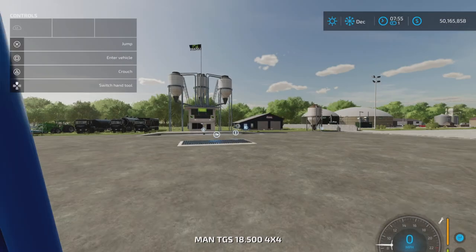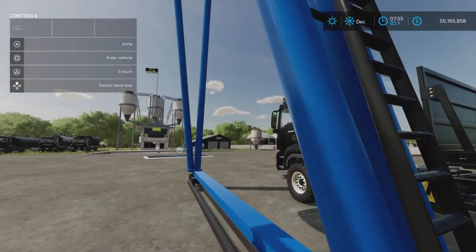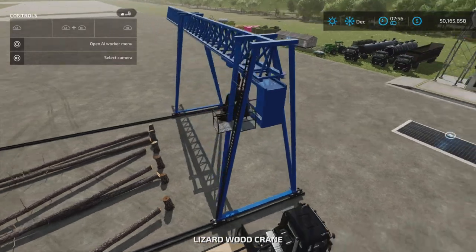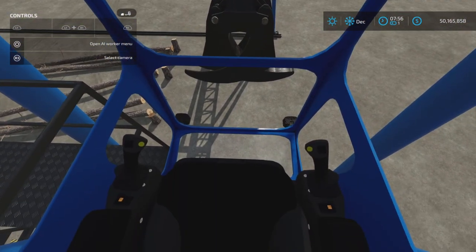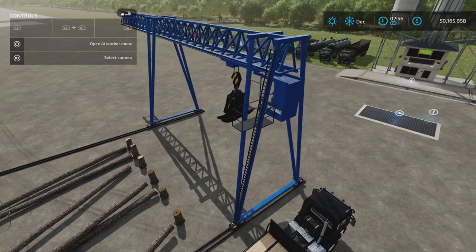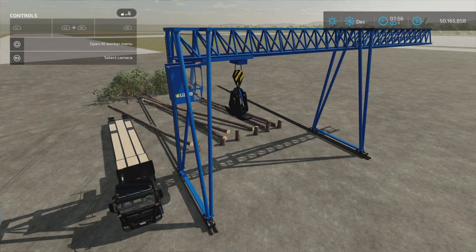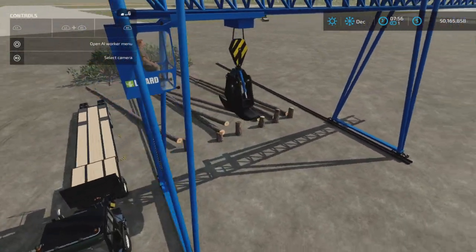You can get in and out of it like a vehicle. Press X and square to enter the vehicle - there we are, we're in the crane now. You have multiple views: inside the cab, the crane itself, the grapple itself, or outside. I prefer the outside view as a rule.